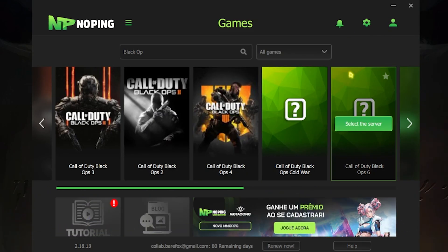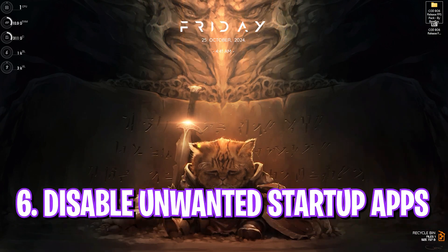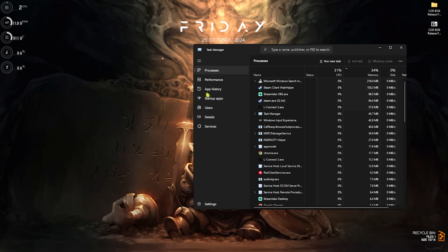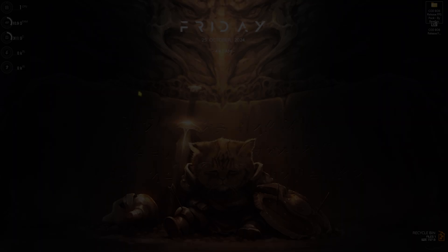The next step is disabling unwanted background applications. Press Ctrl+Shift+Escape to open Task Manager, then click on Startup Apps. Disable all startup applications you don't need running at boot — this reduces the number of background processes and improves overall PC performance in the long run.